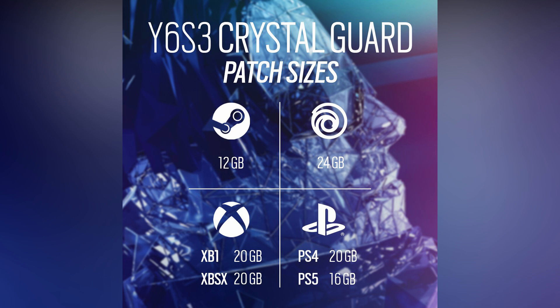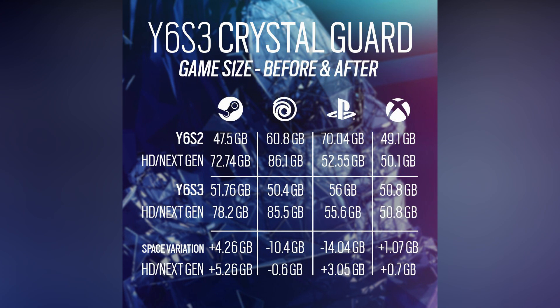Now the reason why these file sizes are so large is it's actually going to change how the game's file size works overall. Although this may be a big update, it will actually reduce the overall file size on some platforms. For example, the PlayStation 4 version is going to go down from 70 gigabytes to 56 gigabytes, but the PlayStation 5 version is going to go from 52 gigabytes to 55 gigabytes. Ubisoft Connect is going from 60 gigabytes to 50 gigabytes. Some platforms are gaining in size — the Xbox One version is going up by one gigabyte and the Series X/S is going up by 0.7 gigabytes. So the large file size is due to file management happening in the background.